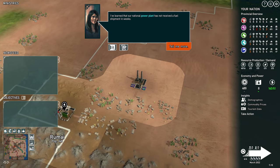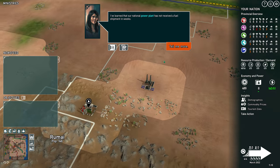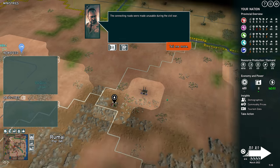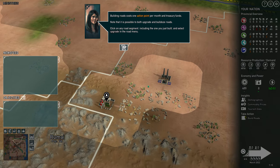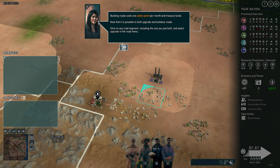I've learned that our national power plant has not received a fuel shipment in weeks. The connecting roads were made unusable during the Civil War. Building roads costs one action point per month and treasury funds. Note that it is possible to both upgrade and build those roads. Click on any road segment, including the one you just built, and select upgrade in the road menu.